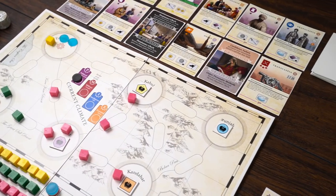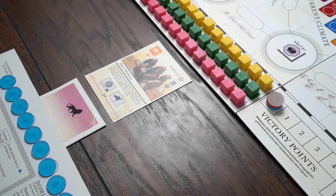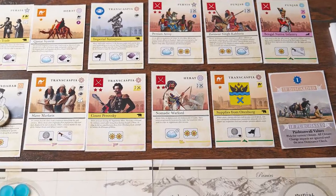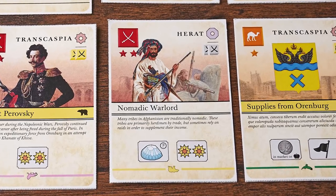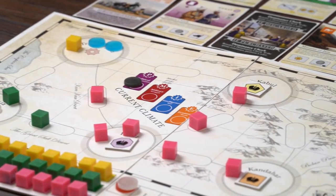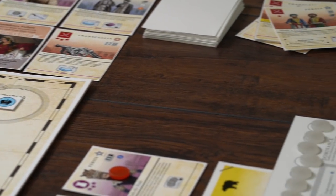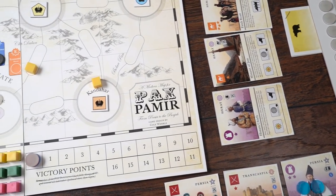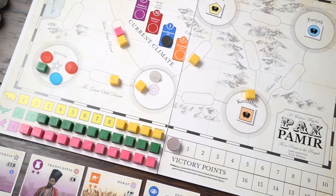Pax Pamir second edition still excels in exploring the nebulous realms of power and personal agency. Allegiance to a superpower must be balanced with your own sense of preservation. Because of the post-dominance check resets, it's more likely that players will switch allegiances, creating more room for negotiations and shifting alliances. The second edition comes with an actual map, well-laid-out player boards, and improved production all around. Given the improved clarity in graphic design, it also becomes an excellent entry point into the world of historical Afghan politicking. And honestly, doesn't that just sound like fun?